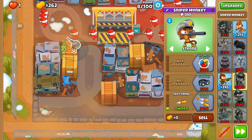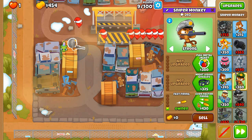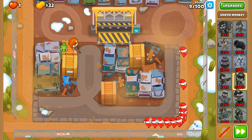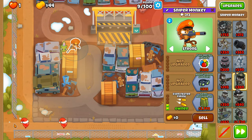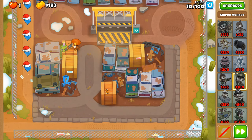Once we get the green balloons down to reds and get even faster firing, we've got the money for even faster firing. One of those was tipping towards the edge of the map.